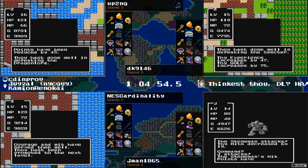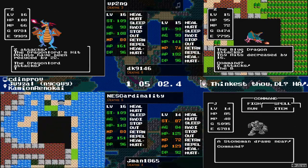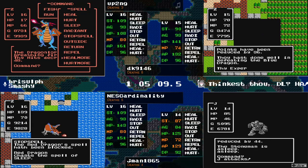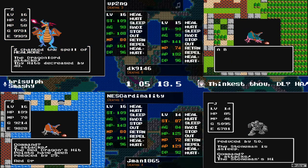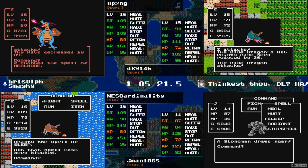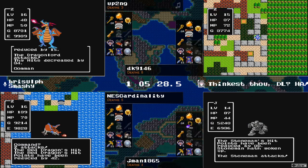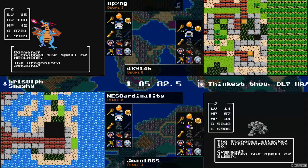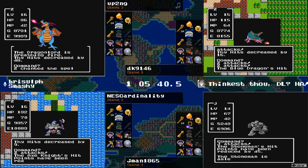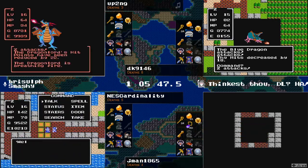Up2ng wants to go fast — will it have an effect for the second battle? I believe so. I mean, why hit for 25 when you can hit for 30? NEScardinality has level 16 and shows off a clothesline — or suplex, whatever wrestling move you can think of — and a max breath attack there by the Dragon Lord hits up2ng. That's just not nice. NEScardinality found another Red Dragon — I've never seen this before! Oh, Red Dragon. He's managed to block it though. Up2ng getting a mineral roll of 15.